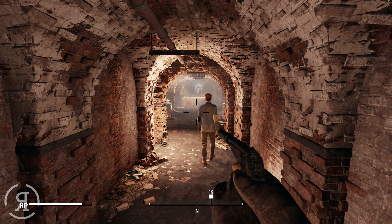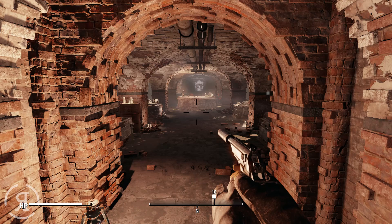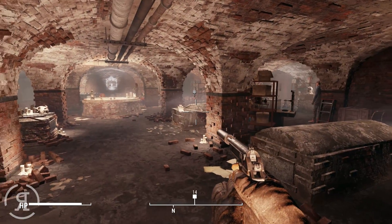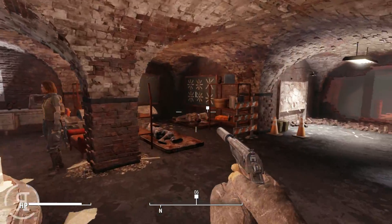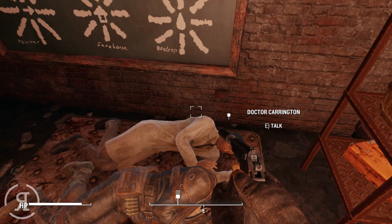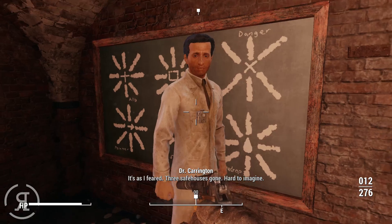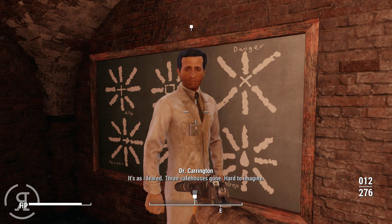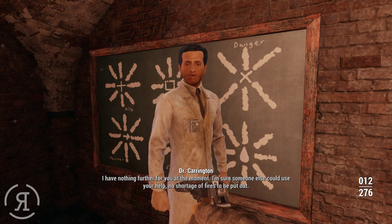Hello Reformers and welcome back to Fallout 4. When we left off we had just wandered through a raider-infested facility and narrowly avoided two deathclaws. We are now back at Railroad HQ speaking to Dr. Carrington. He mentions the safe house was destroyed by the Institute - as he feared, three safe houses are gone. He has nothing further for us at the moment.